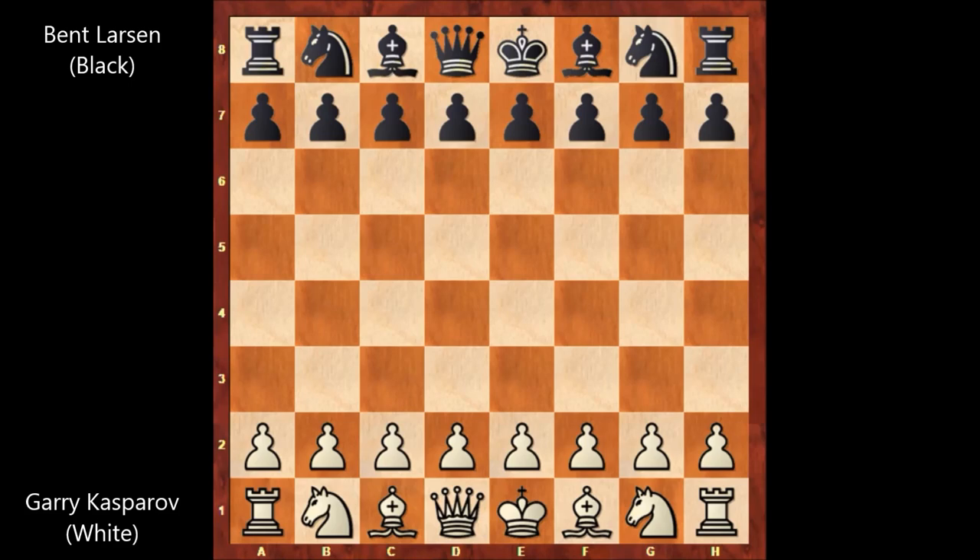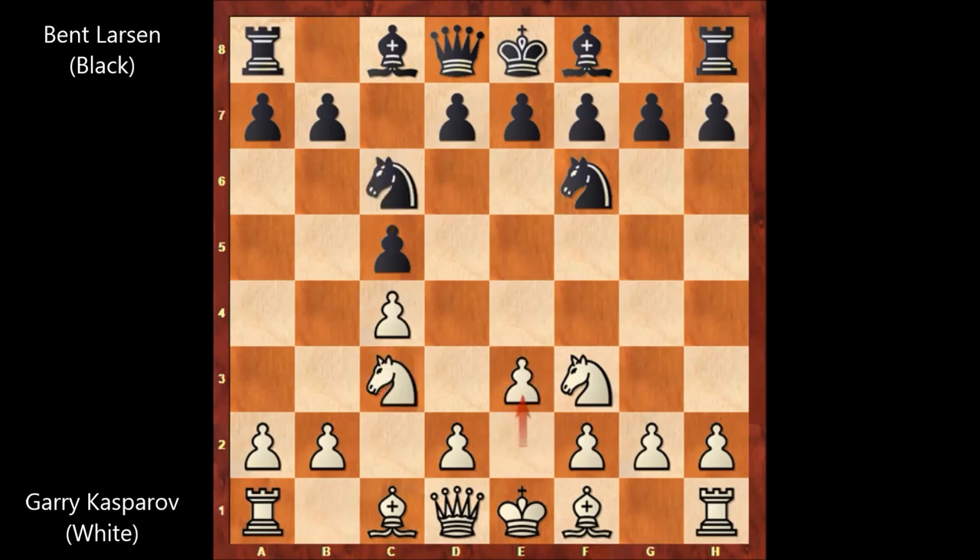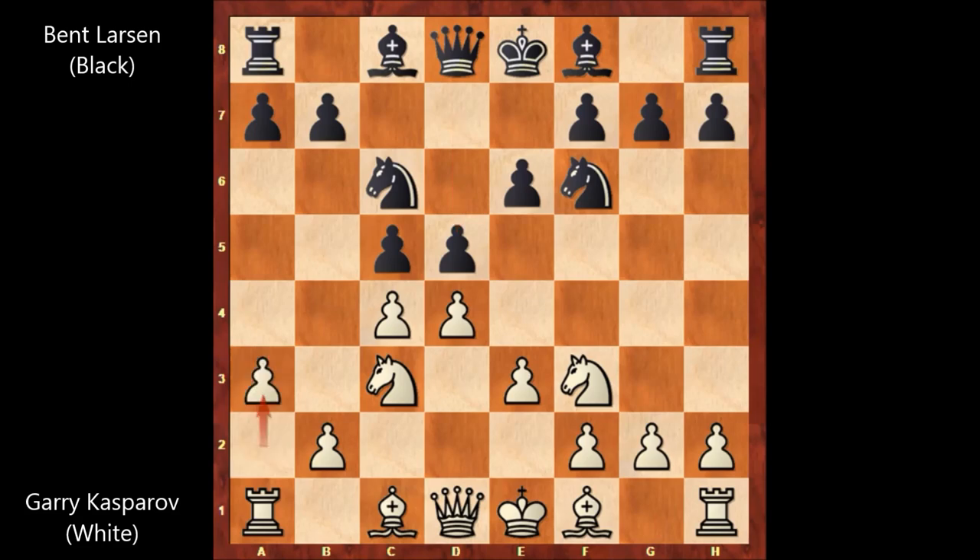Kasparov starts the game with knight to f3, knight to f6, c4, c5 — Larsen imitating Kasparov, playing symmetrically — knight to c3, knight to c6, and e3 by Kasparov, e6, d4, d5. The game transposed into the Tarrasch defense.